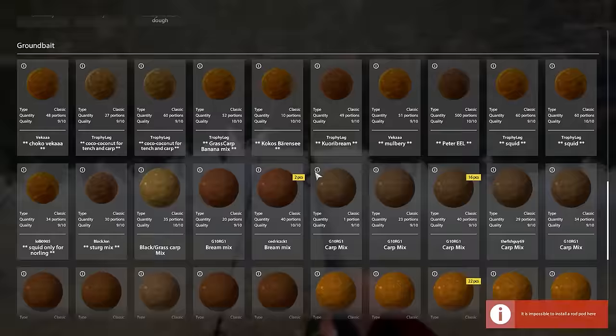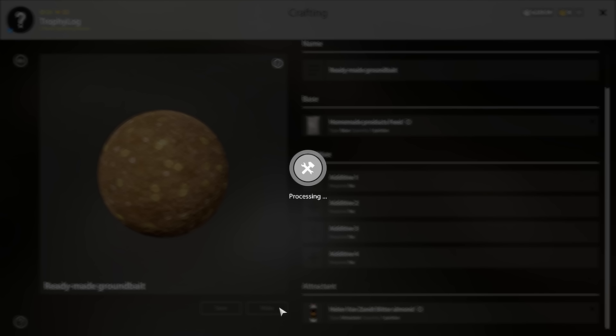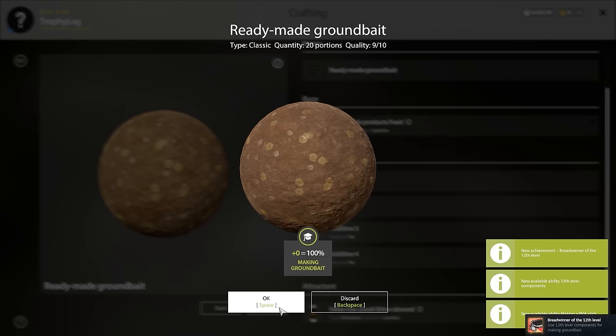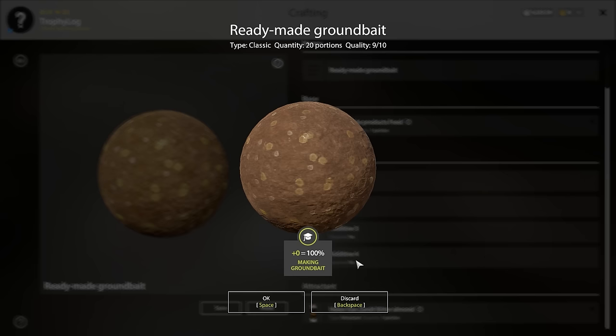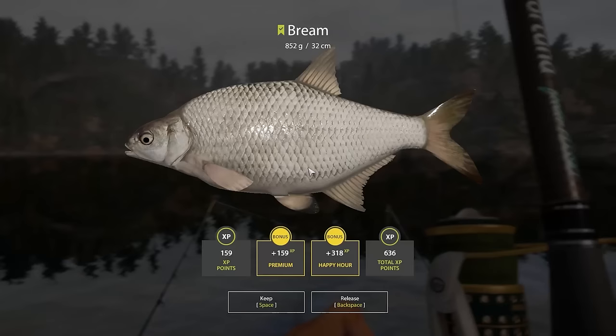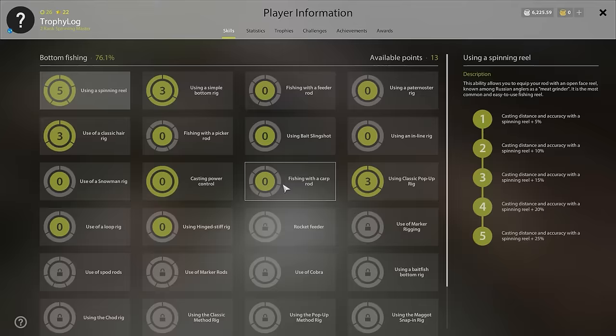It's not all lost because we will get ground bait making to 100 now — I have less than a percent to go. Choosing bitter almond as the attractant and crafting away. 99.6, 99.7, 99.9 — got percentage again, that was super lucky — and yes! We got it — 100 percent ground bait making! We've maxed out the skill completely and never have to level it again. With 100, we unlock the 13th level of components, dried crustaceans for additives, caviar, strawberry, grass, and tutti frutti attractants, plus the ability to craft PVA.